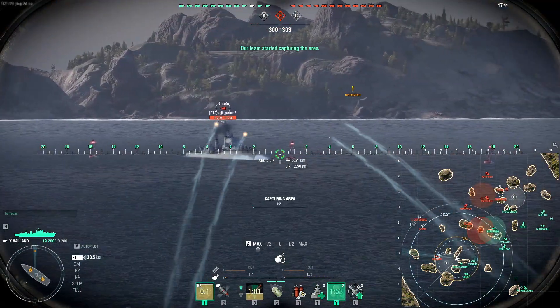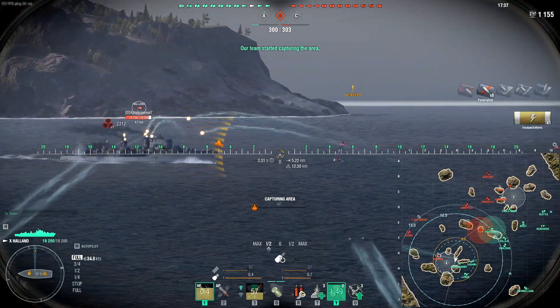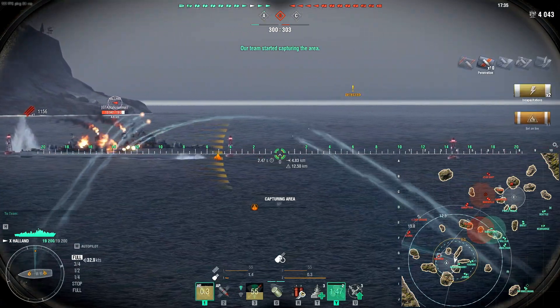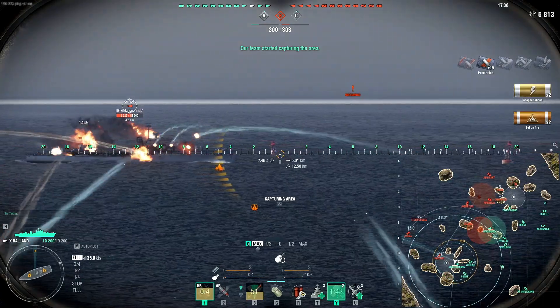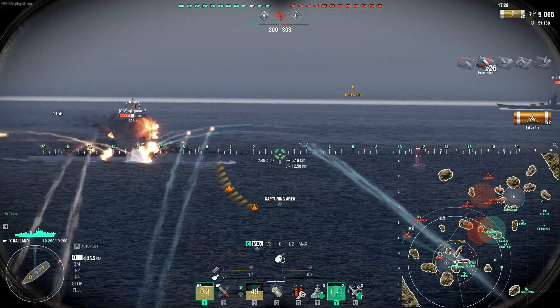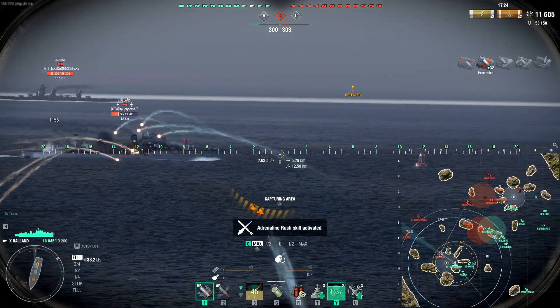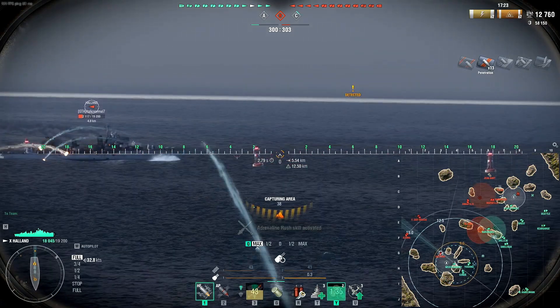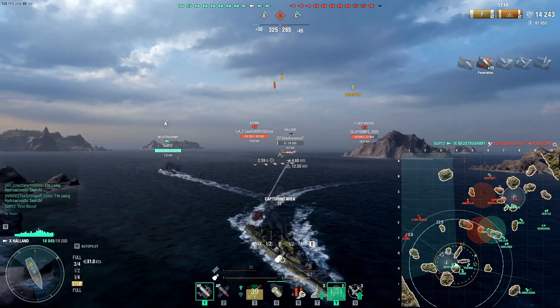First engagement with another Haaland right here, and you're going to see the advantageous abilities using a full gunboat build. This Haaland is starting to turn outside — I know he dropped torpedoes because that's what most destroyers do, and then he starts firing. That gives you indication torpedoes are on the way. Our reload, our rate of fire is a lot better than his. We're getting a lot better DPM. There are the torpedoes I talked about, and boom, he goes down.